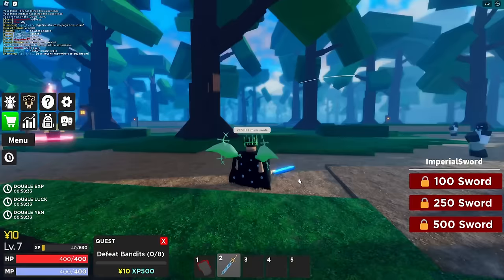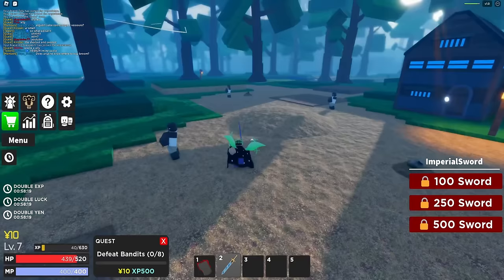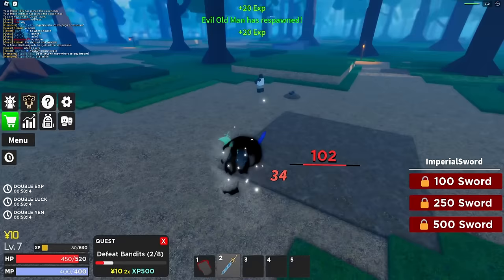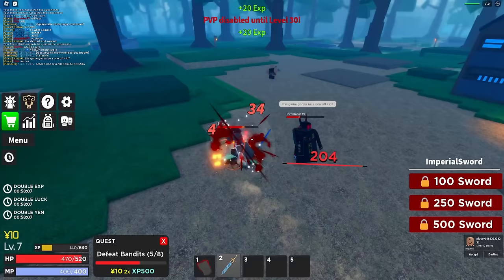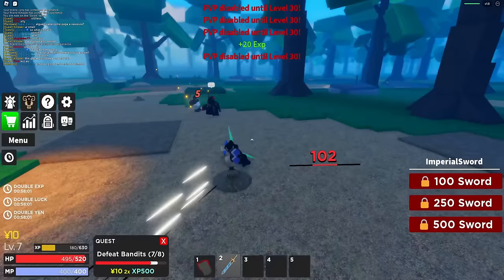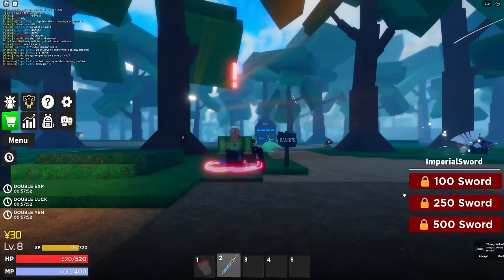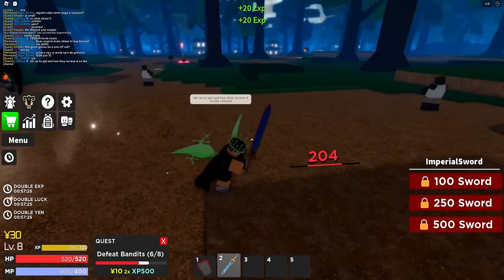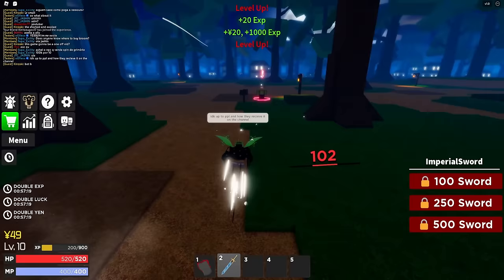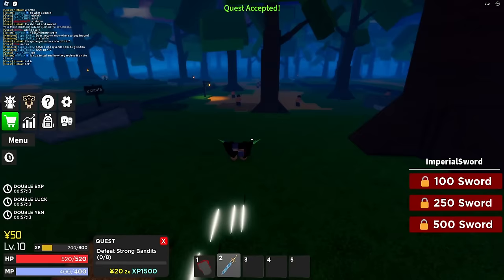I was dying kind of fast, so let me allocate some stats into health and the rest into sword. Watch me gang - I'm literally killing these things in like three shots. Homie should have never called me short, because now I'm short and buff - I'm built different. Someone in chat is asking if this is gonna be a one-off video - it really just depends on you guys. If you want a series on this game I'll do it, otherwise it might be a one-off.